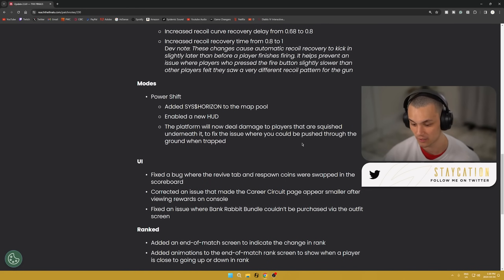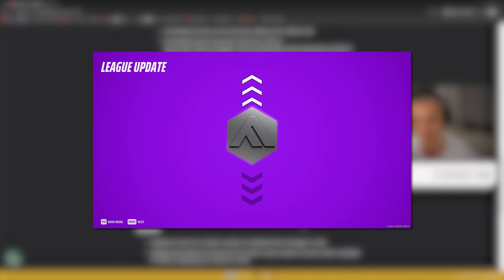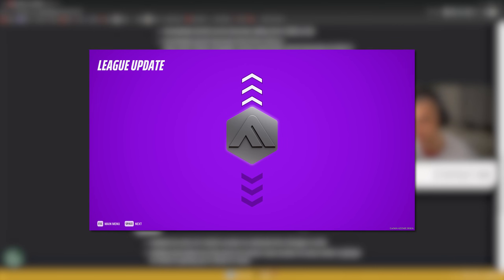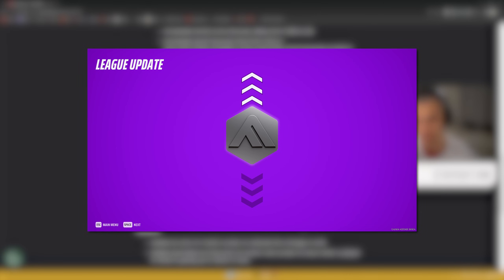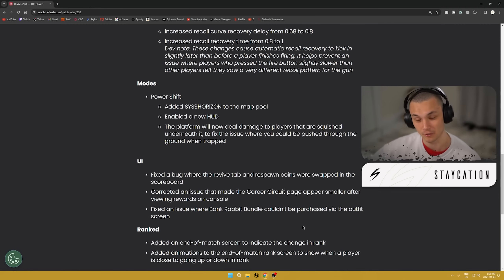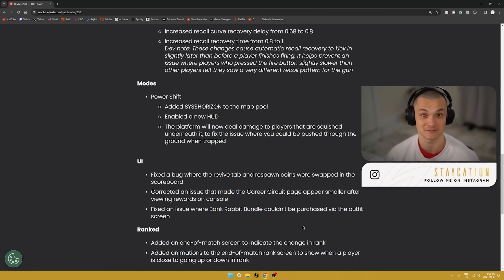For ranked, they added an end-of-match screen to indicate the change in rank. When I initially logged on to check out the FAMAS change in the firing range, I was greeted with this screen right here. There's an added animation to show when a player is close to going up or down in rank — it's pretty simple, just your rank with an arrow pointing up or down.